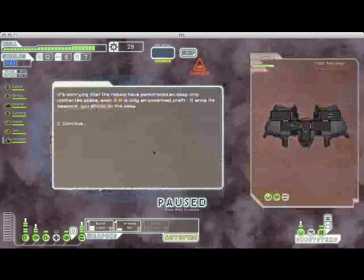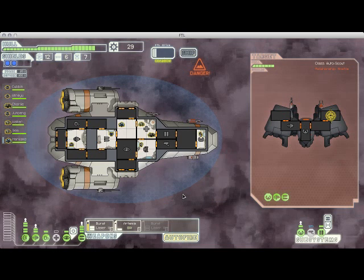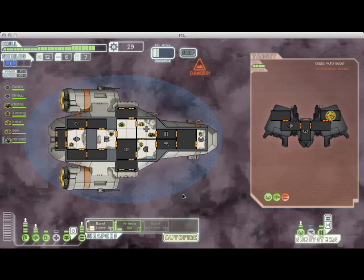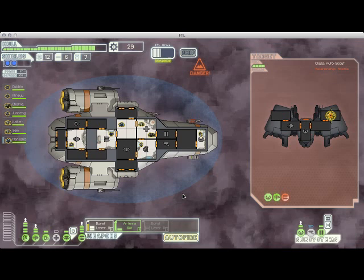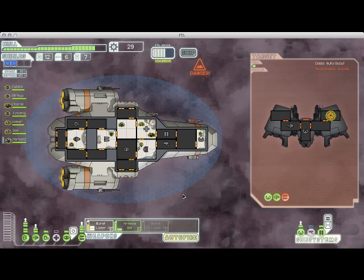Here we have another automated ship. This one doesn't even have shields, so I don't have to worry about much. It can't actually hurt me because I've got two levels of shields and it only has a laser that can pierce one and a beam that can't pierce any. This is what's nice about upgrading your shields early — it removes a lot of the threat that earlier enemies pose. They do get harder later on, but getting two levels of shield upgrades as early as you can is never a bad idea.